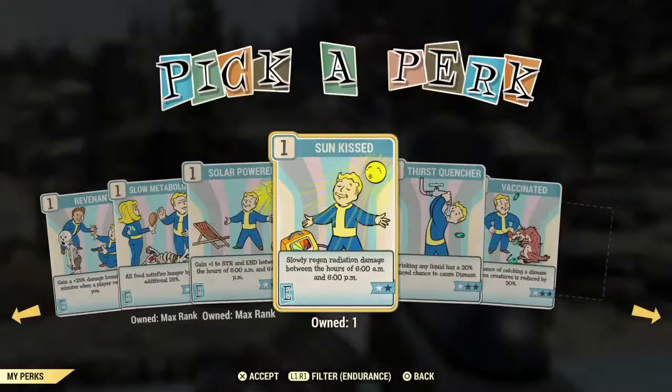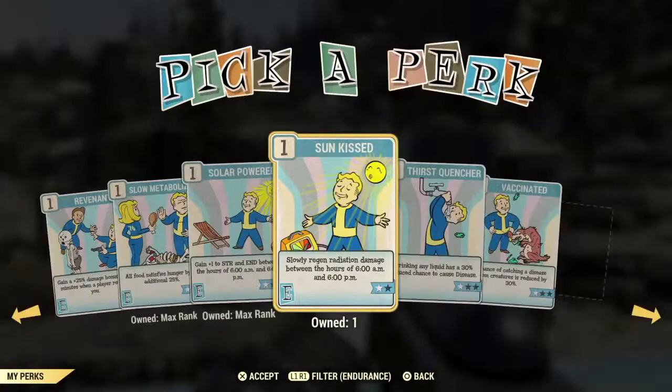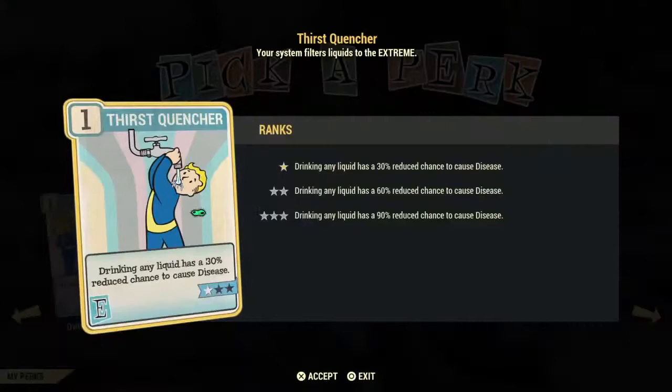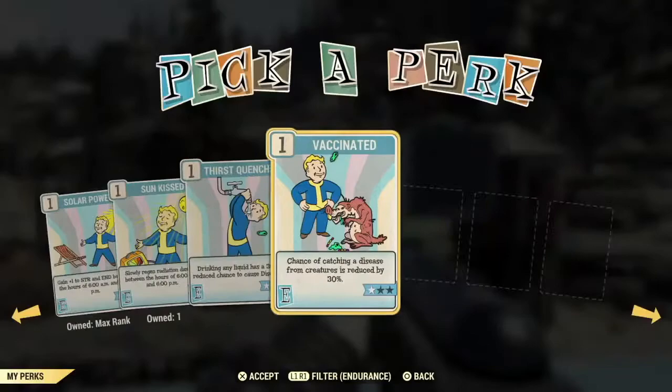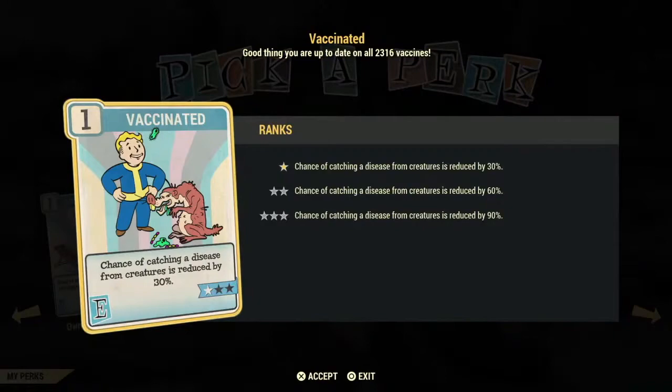The next two cards I consider poor investments — one has to do with catching diseases from drinking, and the other is for catching diseases from creatures. Again, just carry disease cure with you. And now we'll be looking at the Charisma perk cards.